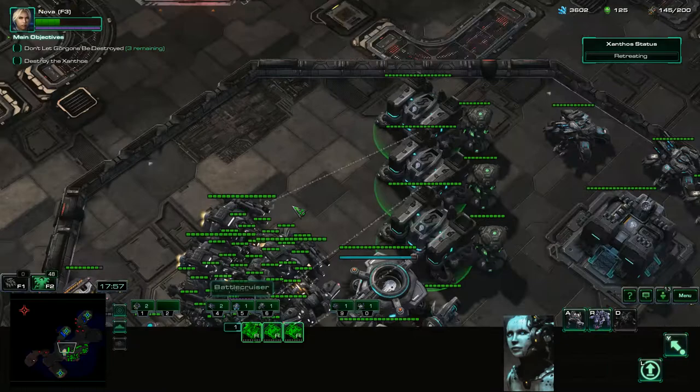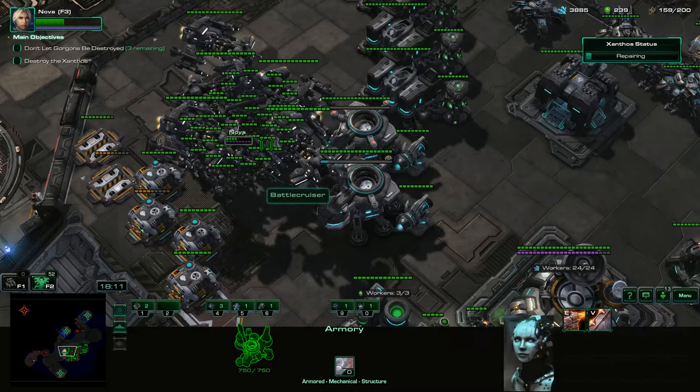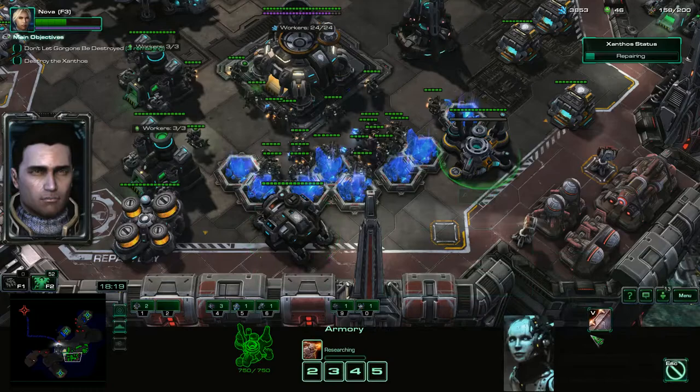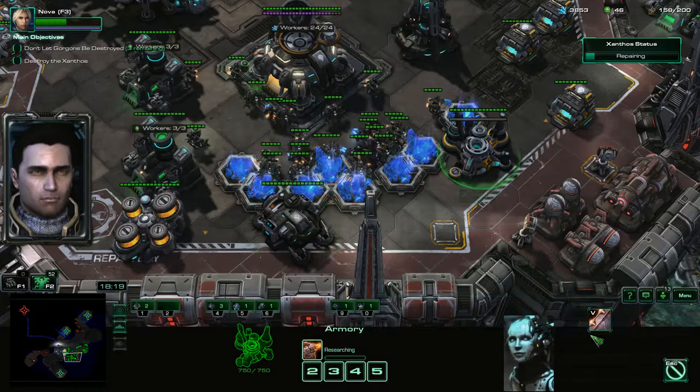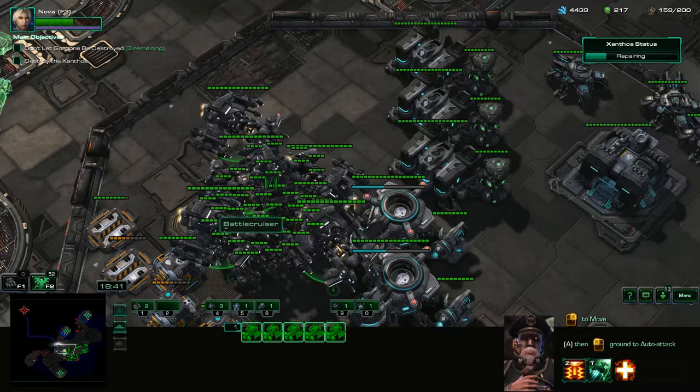We're going to get all of these guys on the same hotkey. Before we do anything else, we are going to get some more upgrades here. We're going to be sacrificing some Battlecruisers in just a moment so we can get done with this mission. If you wait too long, it's just too much pain and punishment — over and over again, you take too much damage. So I'm going to be sacrificing seven Battlecruisers — I think that's about the right amount. Use all your Yamato cannons at the same time, and then you just target down Xanathos's weakness right away.